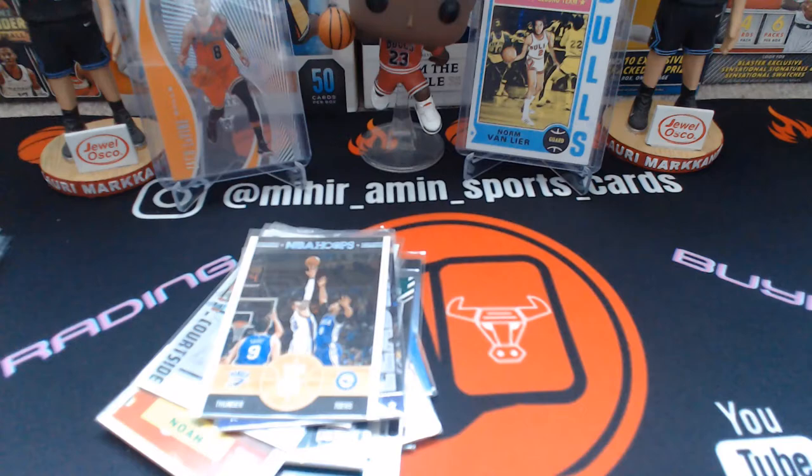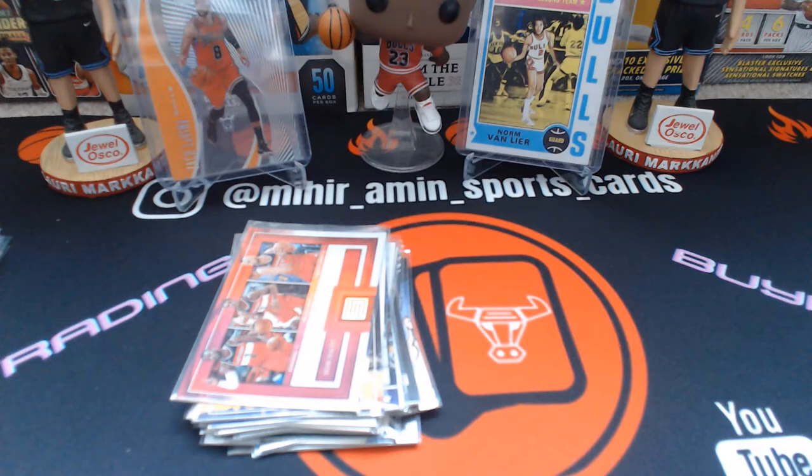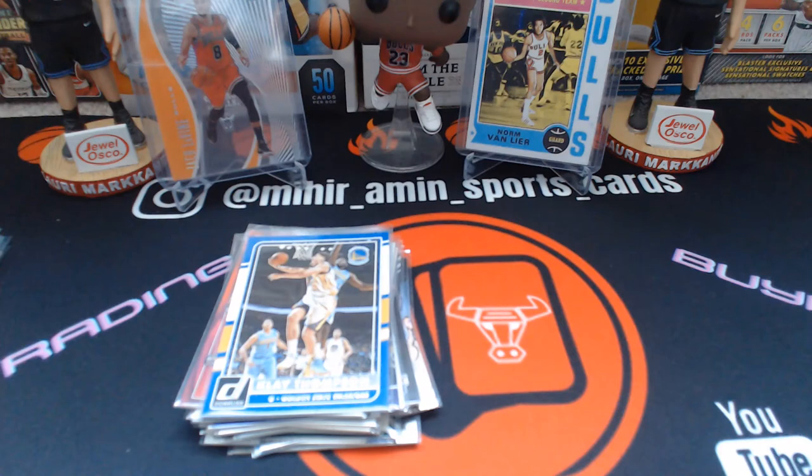Thunder and Sixers tip-off, Big Papa Slam for Shaq — got that paired with the Rodman Slam — Wall, Beal, and Gortat, Klay Thompson, and a Charlie Villanueva refractor, which is a hollow refractor. That's pretty cool.